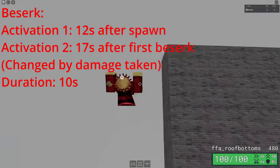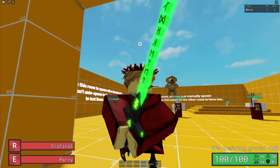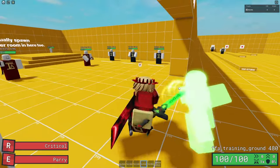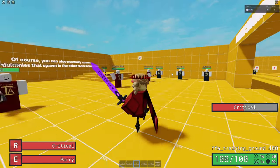Berserk lasts 10 seconds. For Hero Blade, each element does a different critical. All you need to know is that Light and Grass — yellow and green — do not have viable 100HP combos. Fire, Ice, and Darkness, however, do. Here they are.